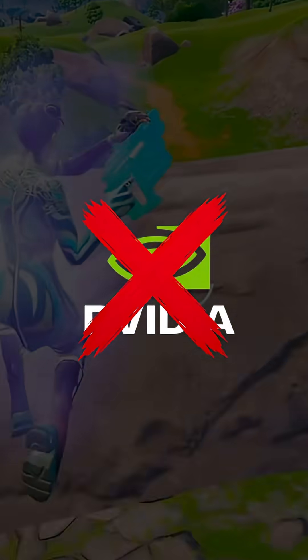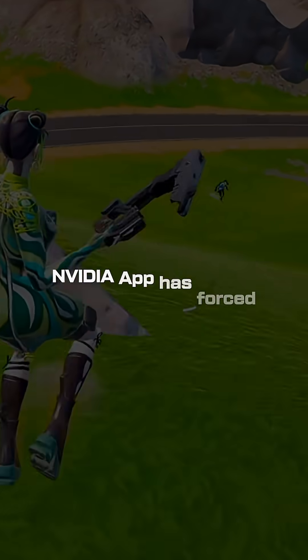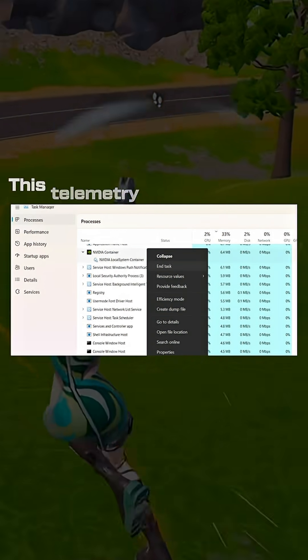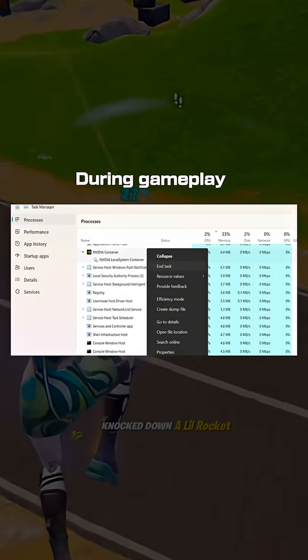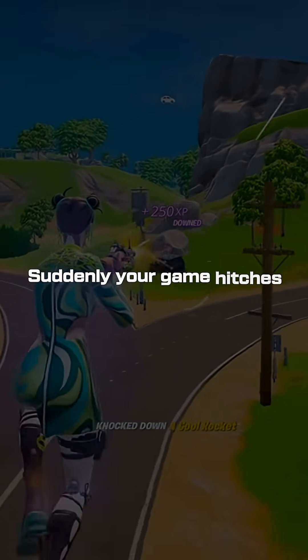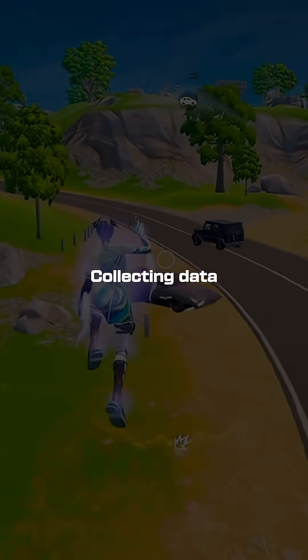Here's why the NVIDIA app is probably killing your FPS mid-game. NVIDIA app has forced telemetry running in the background that you can't disable. This telemetry randomly kicks in during gameplay, causing stutters and frame drops. You'll be mid-fight and suddenly your game hitches — that's the telemetry collecting data.